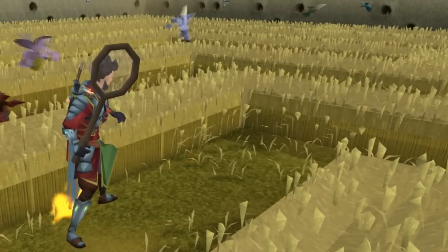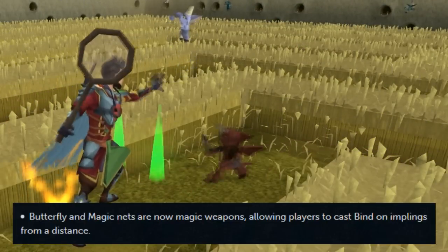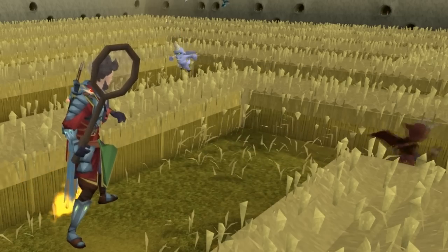And last but not least, butterfly and magic nets are now magic weapons, allowing players to cast bind on implings from a distance. So grab your nets and catch some implings.